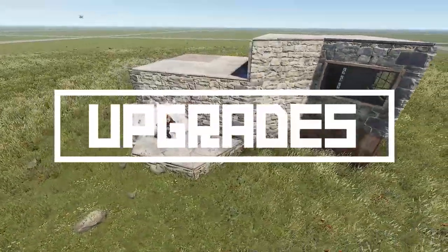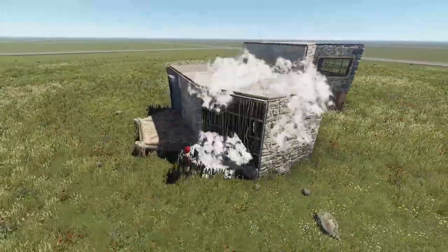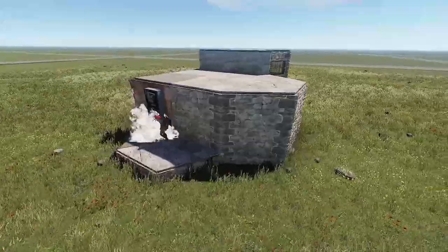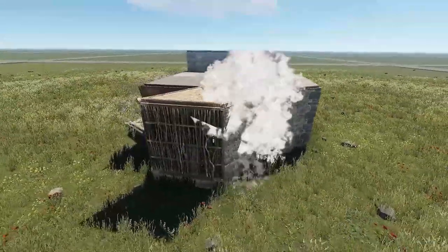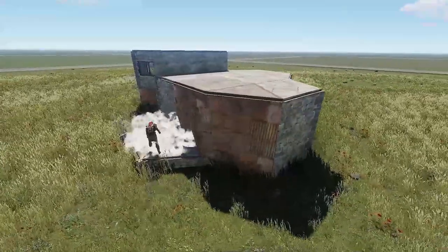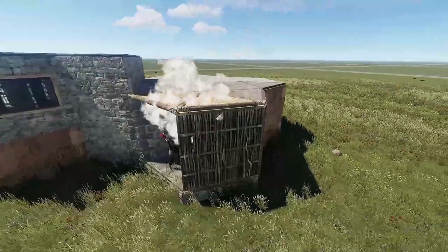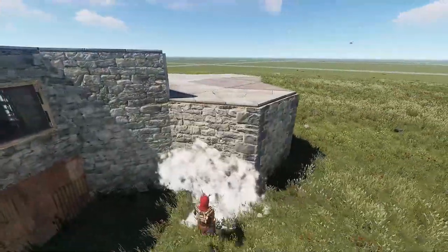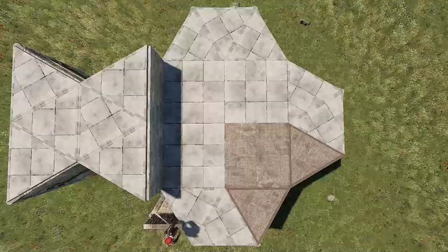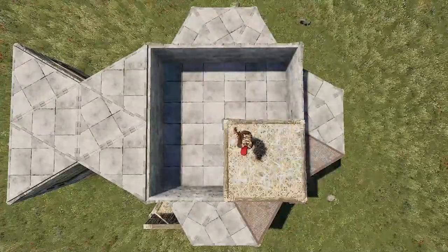By now the base is only one wall strong, so we will add some honeycomb. This will mostly be made out of stone with metal where the unlootable is. Instead of upgrading the wall in the middle of the honeycomb to metal, you can leave it as stone, as two stone walls equal one metal wall in terms of rockets. Build yourself a little jump up to get up here, and add honeycomb to the roof in the same style as the honeycomb below.